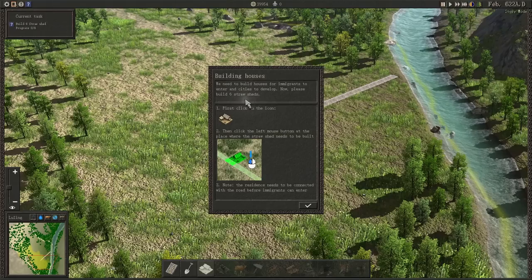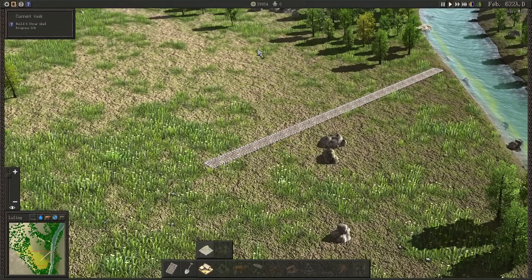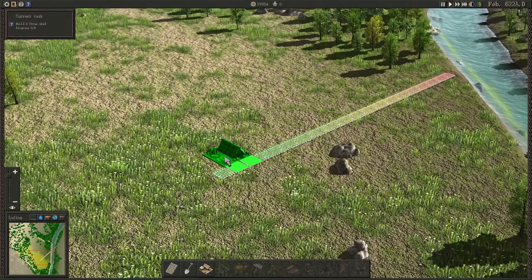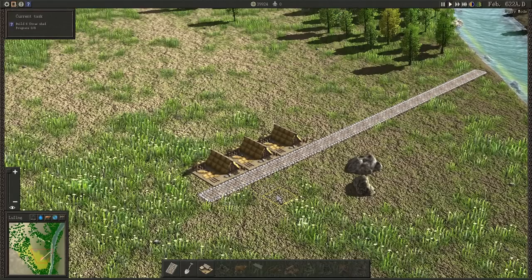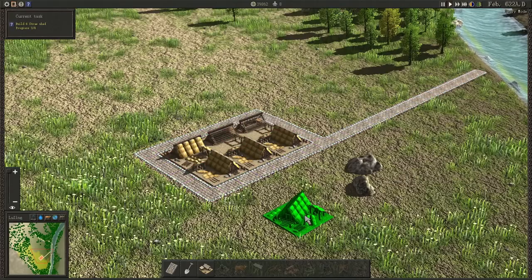Now we need to build some houses. The task is to build six straw sheds connected to the road. They cost 10 money each, and since it's a tutorial level I don't think money is going to be an issue. They snap right to the road, which is quite good. I put that one there, that one there, and that one there — three, and they've appeared pretty quickly. Then I build a small road going out so we can have a little city block. That's going to be six completed straw sheds.